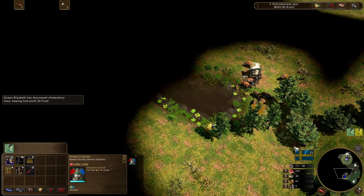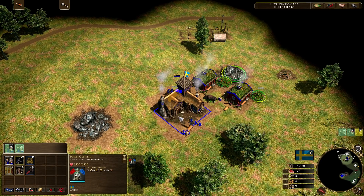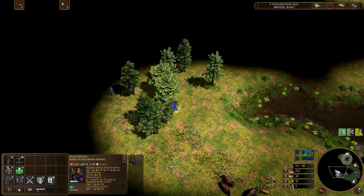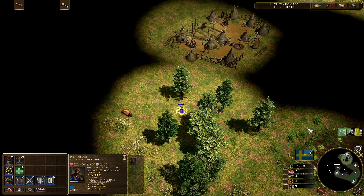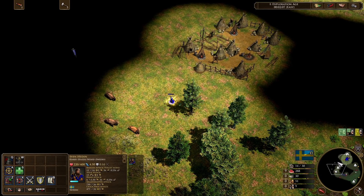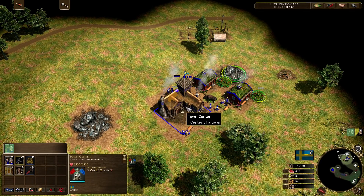Sending three villagers as our first shipment from the home city. There's another treasure over here — 30% explorer HP, not too bad. We're going to be aging up. Ideally, you want to be aging up with 14 villagers. That's really important. But typically, if you don't get a food treasure, it's very, very hard to do. So we're just going to play it by ear — if we idle a little bit, that'll be okay.